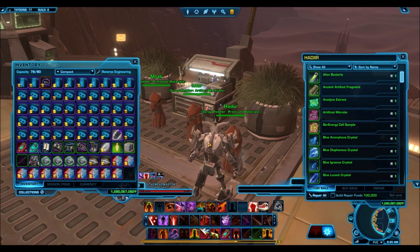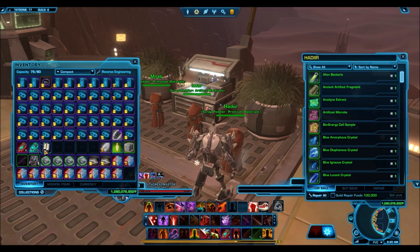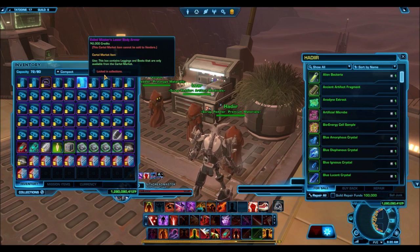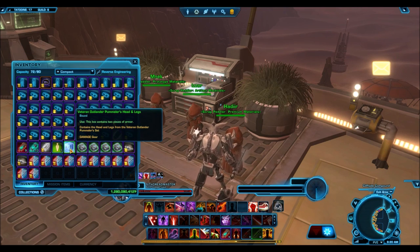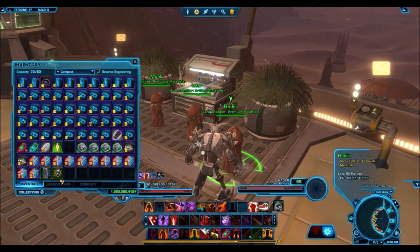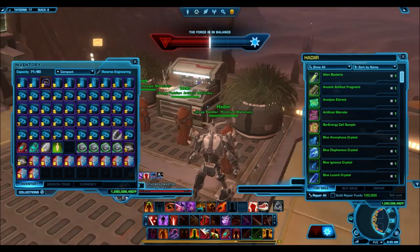I also thought I would save a few crates for myself and give away some of the nicer items that pop out of them. That's really what my pack openings have become nowadays — I love opening packs, I love the thrill, I love getting good items, but I have absolutely no use for the items that come out. So aside from the ones I use on my characters, the other items just sit in my cargo bay for copious amounts of time because I'm too lazy to sell them on the GTN.